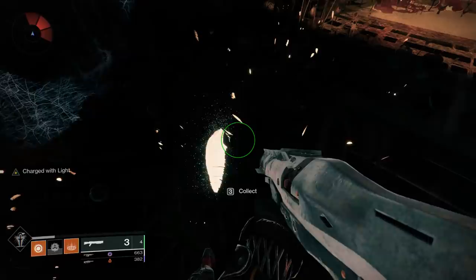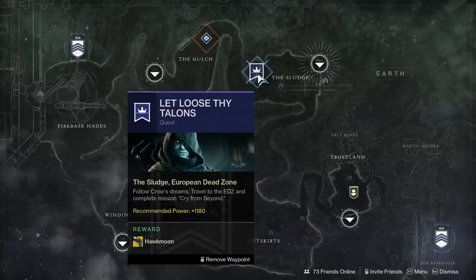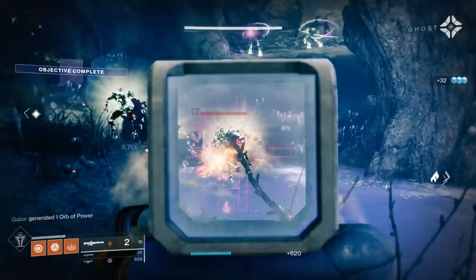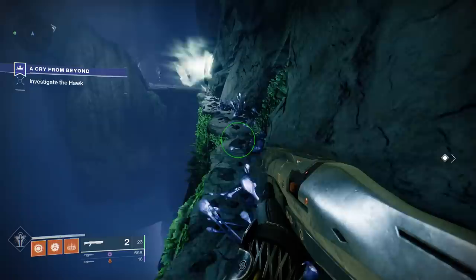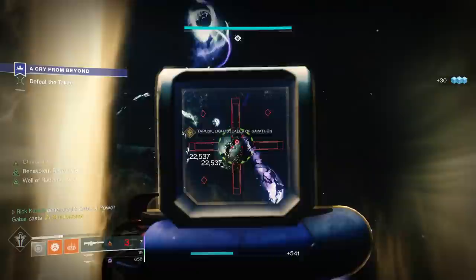Then your quest step is going to update. Head back to the Tangled Shore and talk to Crow. He's going to update your quest step again, and now you're going to have to complete the Cry From Beyond mission. This is located on the EDZ in the Sludge. You're going to go through the lost sector kind of as you normally would — you can even skip ads and just kill the boss. But after you do so, you're going to see a glowing crow and head down this new crawlspace area. There's a bit of a jumping puzzle you need to traverse, and once you get to the very end, a bunch of Taken are going to spawn. Kill the boss and the quest step is going to update.